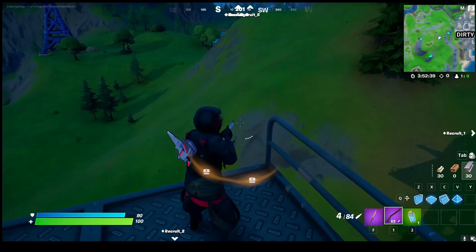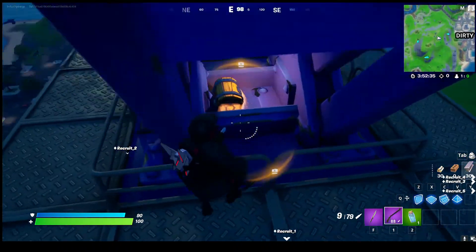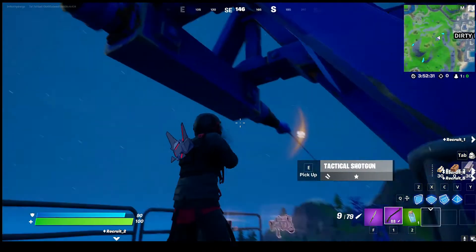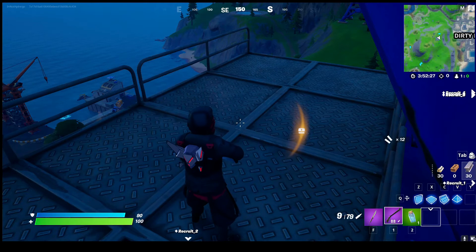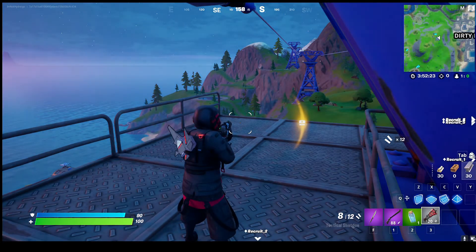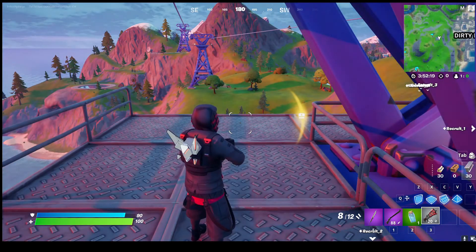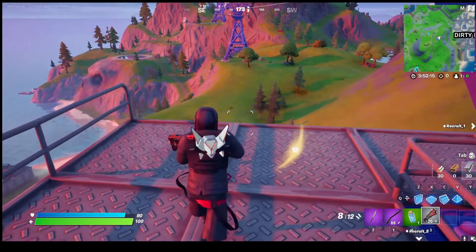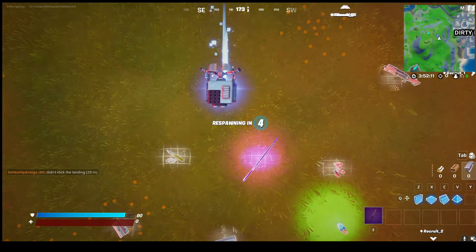They're my teammates so it won't show them getting hit, but as you can see I did hit them. This is the most important part ever — you need to pick up this common tactical shotgun. As you can see the chest marker is exactly to the right of me, so walk, let it go down, jump off, and boom — we did it guys!